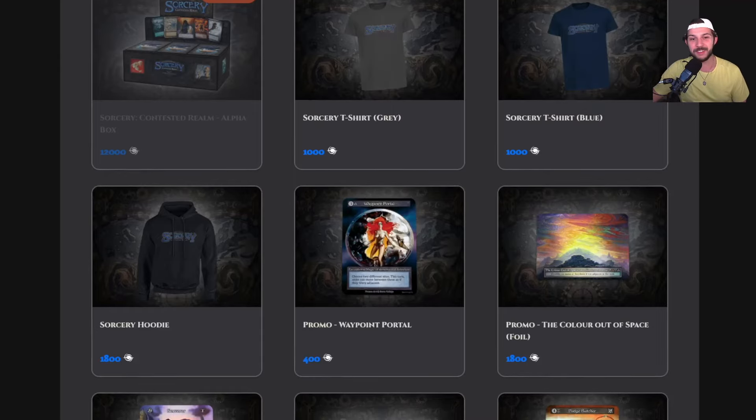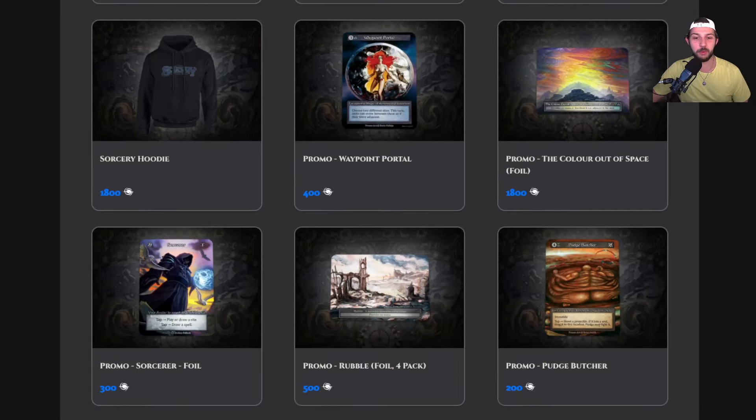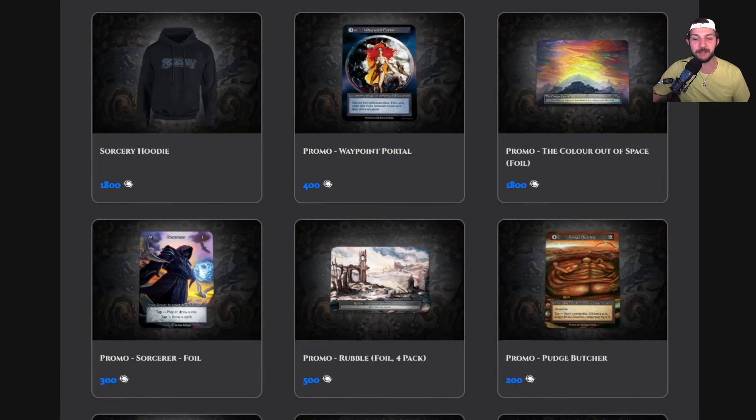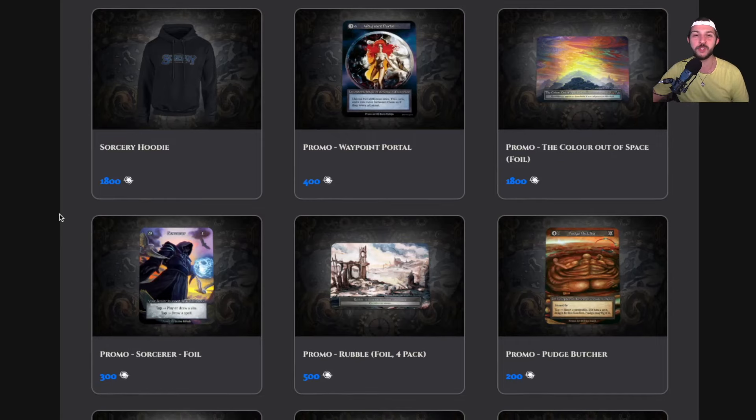Look at these promos — I'm going to have to eventually get one of every one. The two promos I picked up: I had 540 dust, so I got the Pudge Butcher and I was so excited when I saw the sorcerer promo. It was something I wished I'd been able to get from the alpha Kickstarter. I didn't start playing sorcery until the beta, so I missed out on that card art. I also love the concept of alt arts for unique cards — that's incredibly awesome because you can actually play them in your decks.